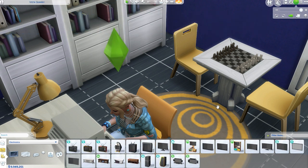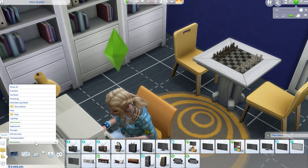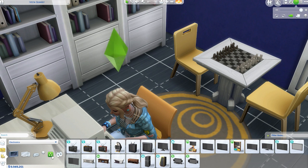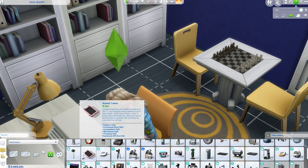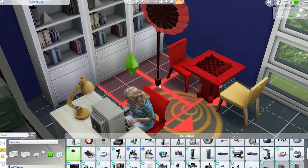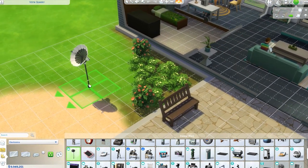I'm going to hit Escape on the keyboard in order to close the cheat box. I'm already over here into Electronics, and then we're going to come over here to Miscellaneous Electronics. And boom, we now have a satellite dish, which we can place anywhere on our lot.